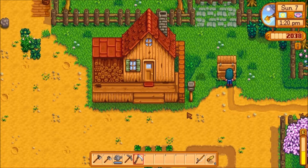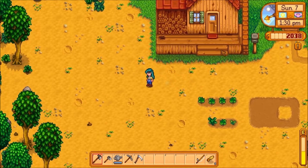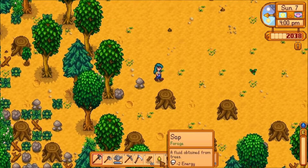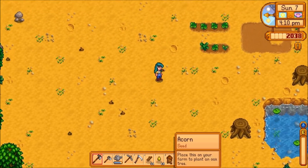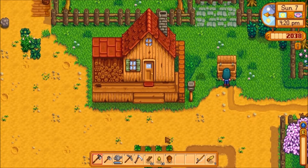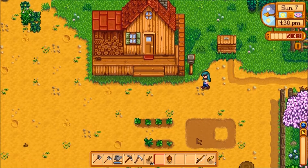I'm going to go ahead and sell this guy just so I can make some money. I don't really have any seeds, so I guess I'll just go ahead and start cutting some trees down to get some wood going. I got as much wood as I could until I got completely exhausted — 61 wood. I'll go ahead and sell the sap and keep the acorn so I can make more trees. I also watered my farm, so I'll go ahead and call it a day.